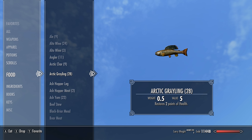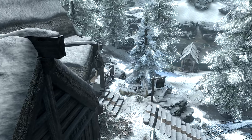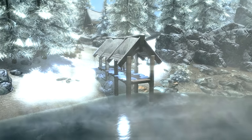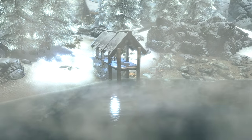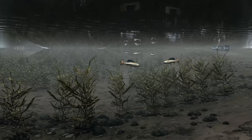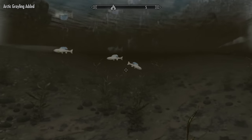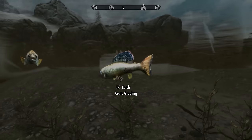Now we will be getting the arctic grayling. For this we'll need to head to the Nightingale Inn, found here in the Pale. Just next to the inn to the east is a little fishing spot, and in this pool of water we can find about six or so arctic grayling splashing about. Grab them before the frostbite grabs you.